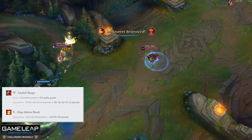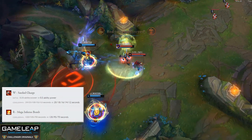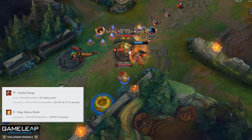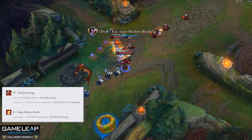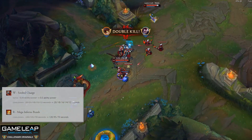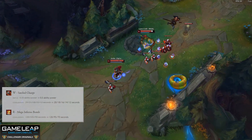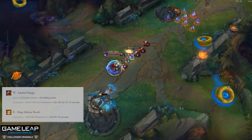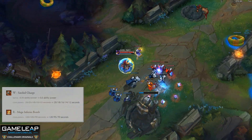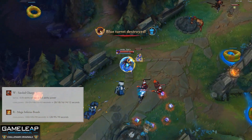Ziggs is receiving some quality of life buffs, making his W deal more damage as well as having a lower cooldown early on in the game. Late game, he's going to be able to clear more waves with his ultimate, which allows him to manage side waves without having to actually move away from mid lane. I don't think these changes are enough to really push Ziggs into the meta, but he still is a good pick for those of you who just want to sit back and farm safely while managing side waves.